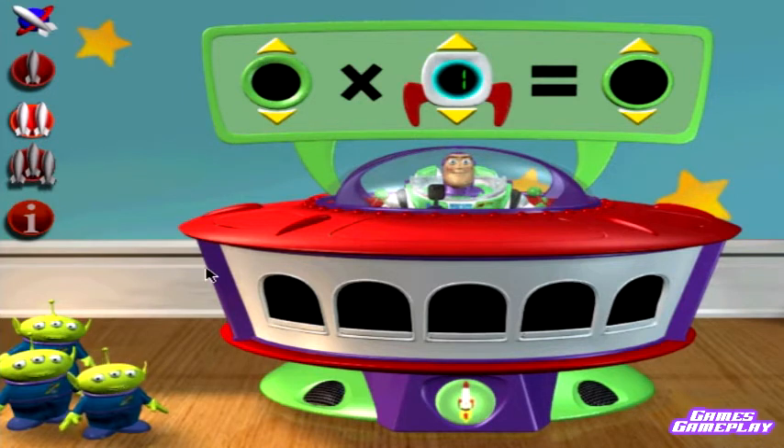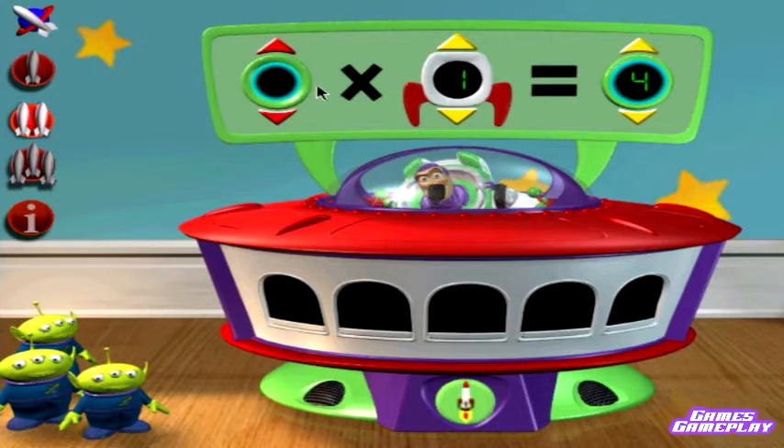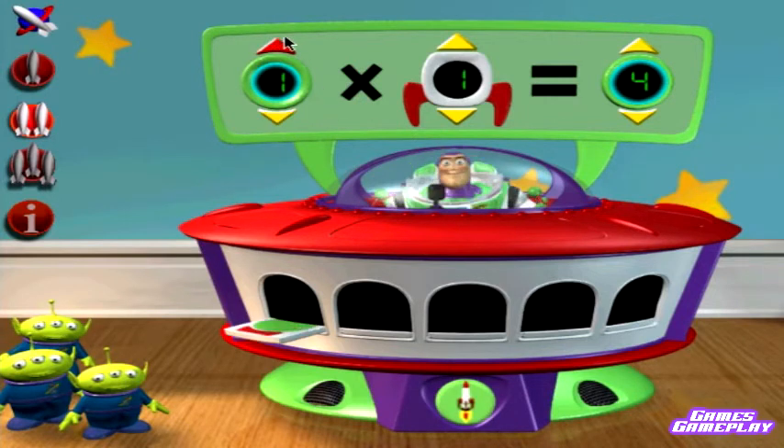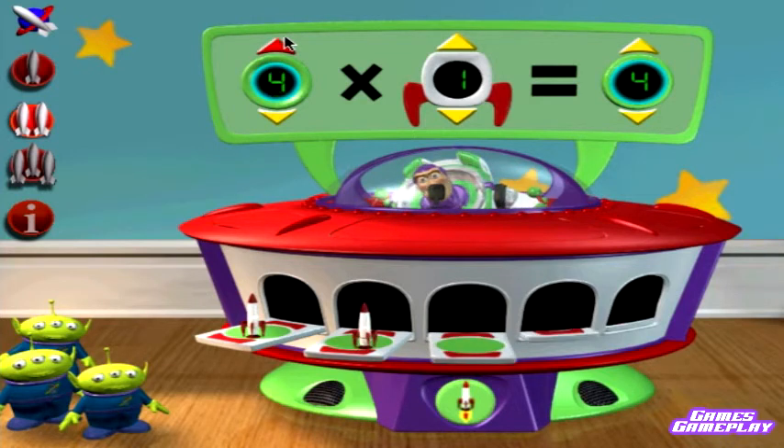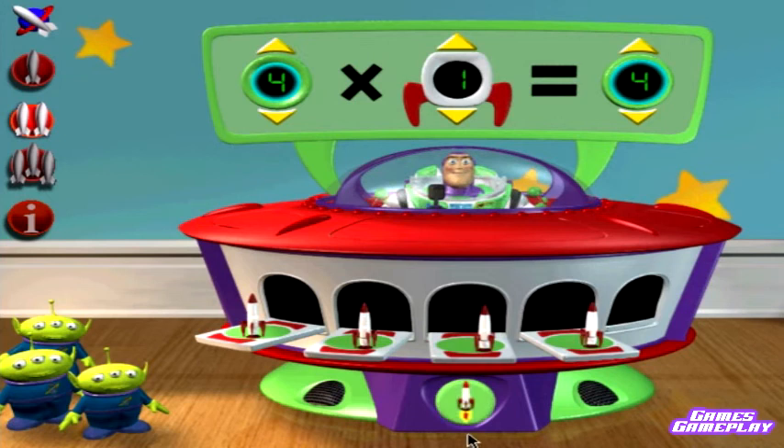One rocket per pad. Four rockets total. Two launch pads — I repeat, two launch pads. That's four active launch pads, Ranger. Excellent work. Four launch pads times one rocket per pad equals four rockets total.